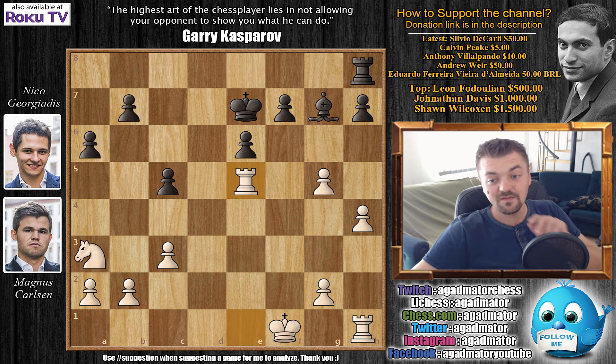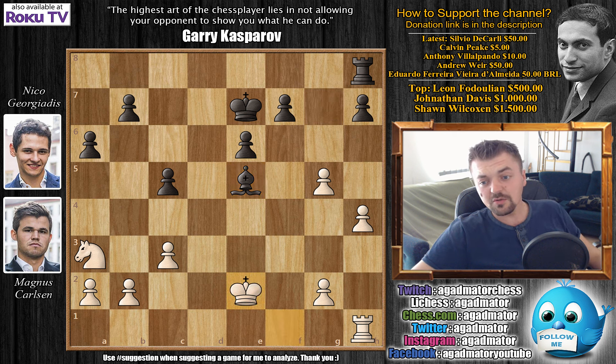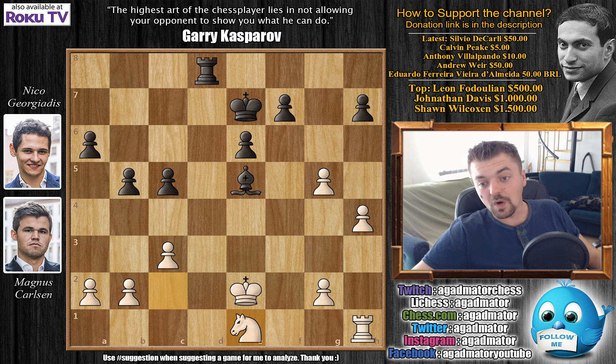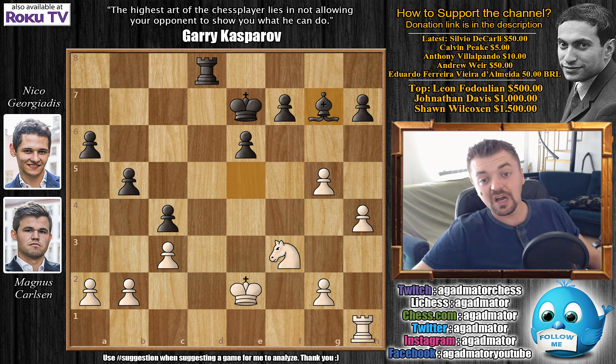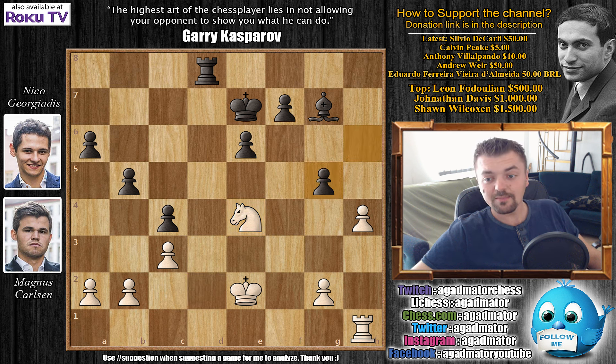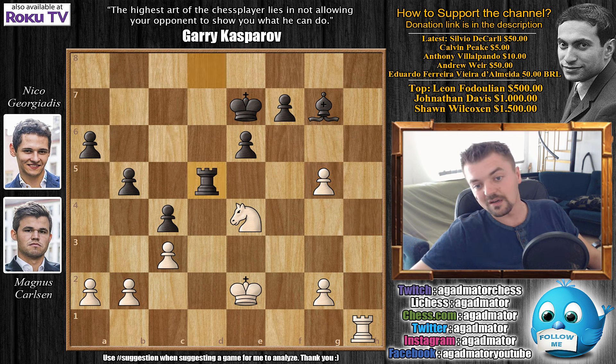Carlsen doesn't bother guarding it — h4 is played. We have Rook captures on e5, Rook captures on e5, and now Bishop captures on e5. King to e2, preparing to bring the other Rook into the game, and now b5. Knight to c2 — Carlsen has to activate his Knight from a3. Rook to d8, and now Knight to e1. c4 not allowing Knight to d3, so Knight to f3 is played, attacking the Bishop. Bishop back to g7, and now comes Knight to d2.